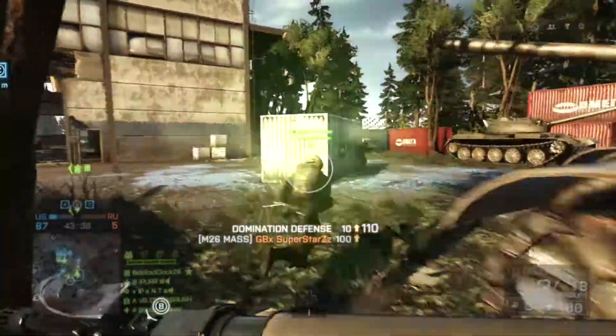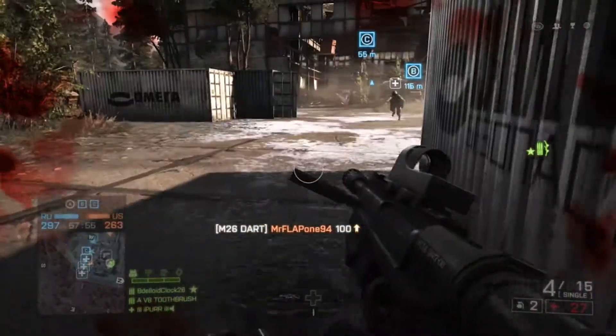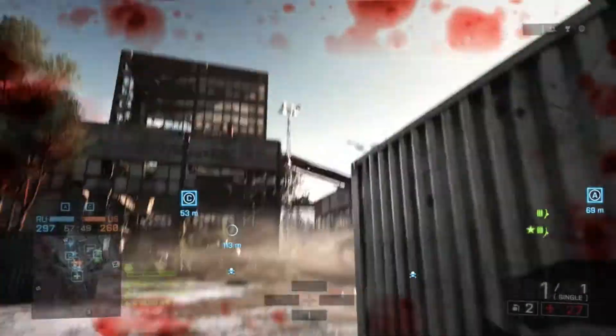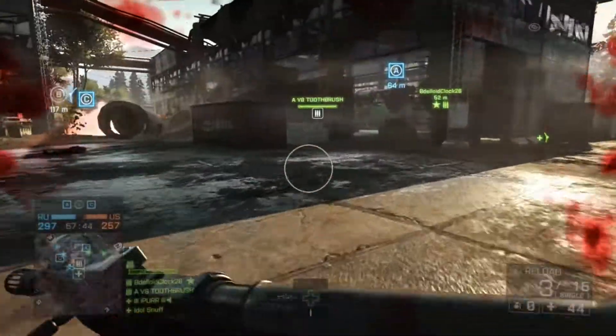Next up is the M26 dart. This gadget shoots flechette rounds and they have reduced damage but increased range and penetration, which means this gadget is better at shooting through fences and small wooden objects that you can shoot through.